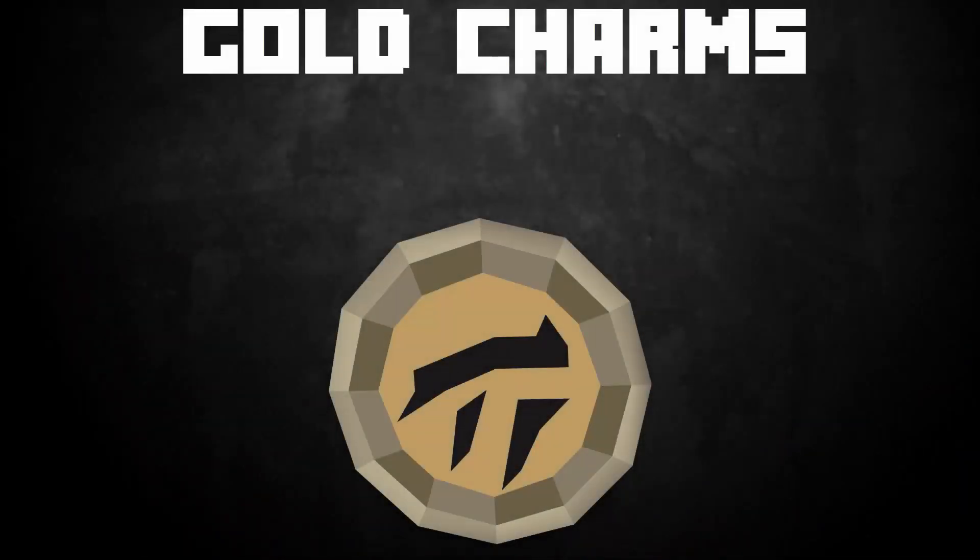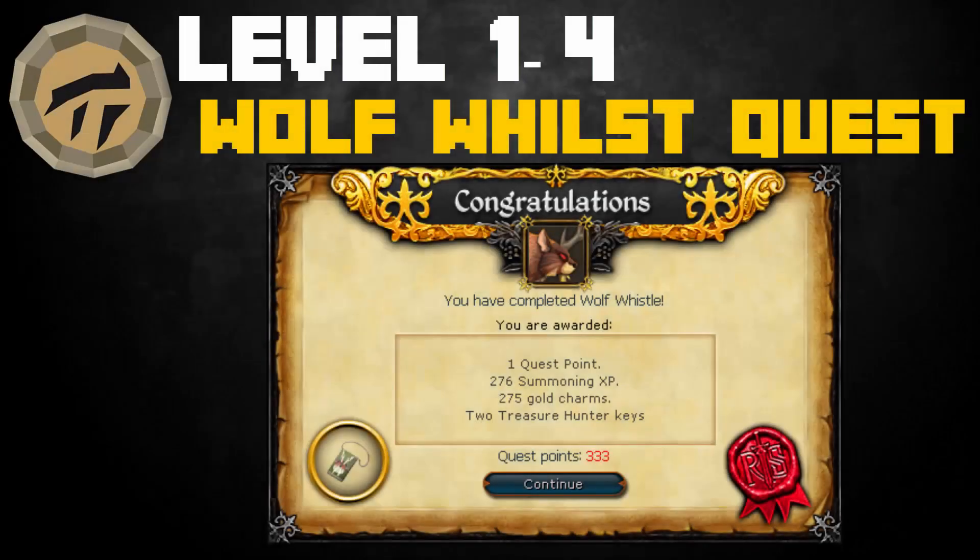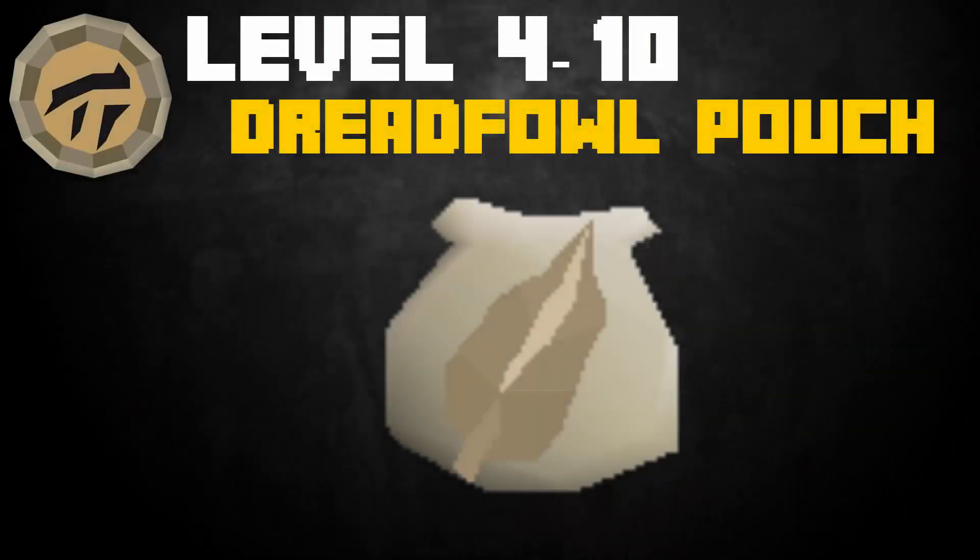Now let's get into training with charms. Keep in mind that prices can change at any moment, so what I say now may differ in a month's or six months' time. For gold charms, from levels 1 to 4 I strongly recommend completing the Wolf Whistle quest, which gives you a hefty amount of gold charms and enough experience to reach level 4, and also teaches you the basics of Summoning.